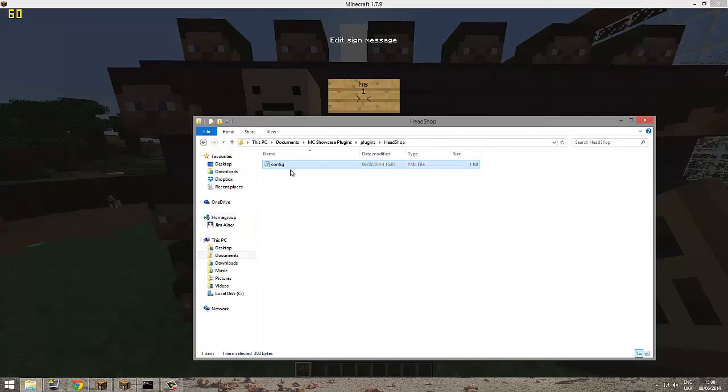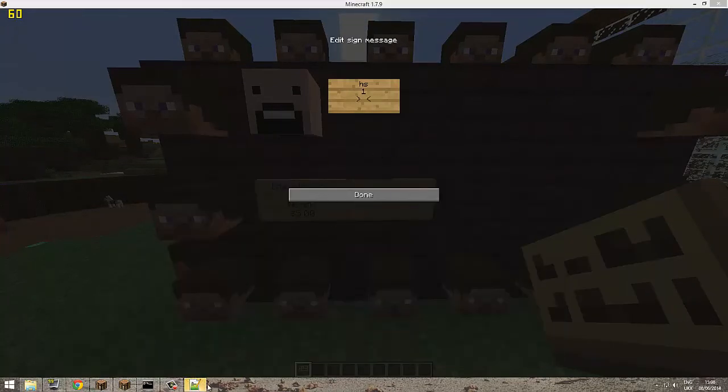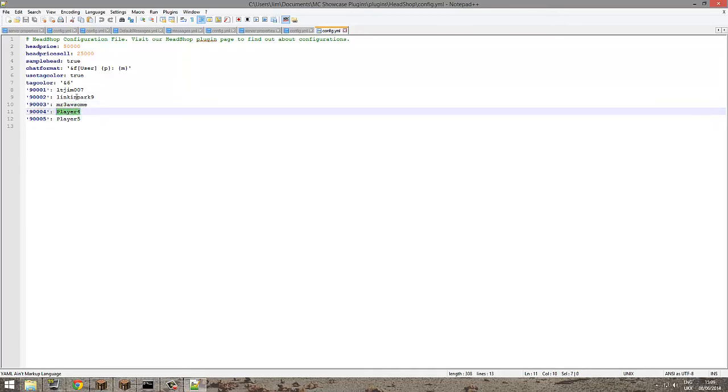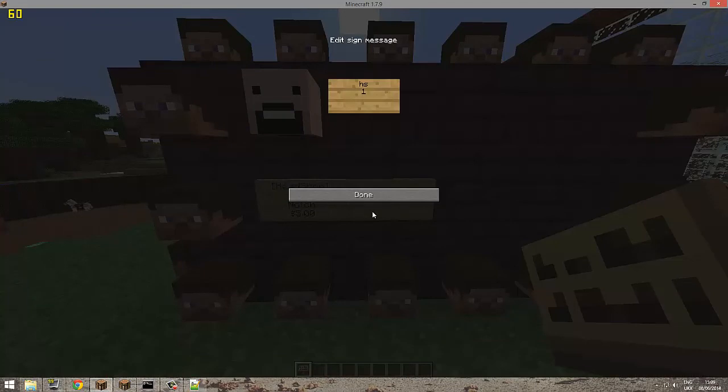You can also use an ID, which you can find in the config. I'll open it here. There's quite a bit of stuff in here. You can set these to different people. By default you'll see entries like player one, two, three and four, so by default it's 'player'. I'll try 90,000 and 5, which is just 'player5'.